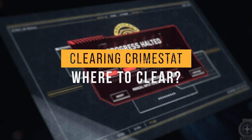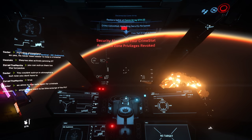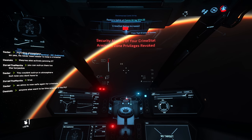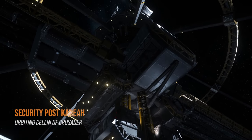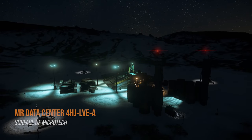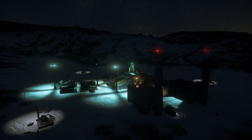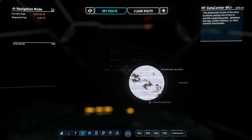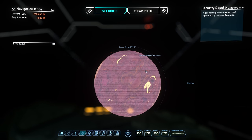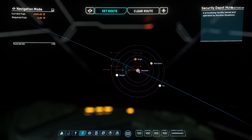So you proceeded to assault a UEE security officer and now you have a crime stat. You've found the error of your ways and you want to wipe the slate clean. As far as I know, there are two methods: hacking Security Post Correa, or raiding one of the three planetside security facilities. Security Post Correa is located outside of Selen, a moon of Crusader. The planetside locations include Security Depot Lyria 1 on Lyria (a moon of ArcCorp), MR Datacenter 4HJLVEA on Microtech, and Security Depot Hurston 1 on the surface of Hurston.